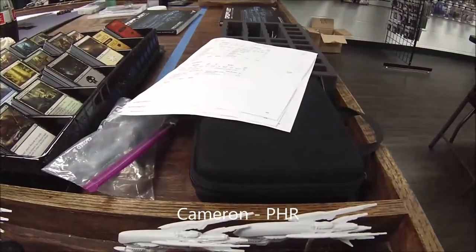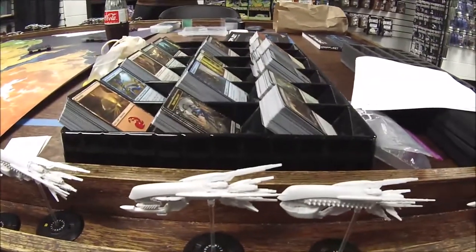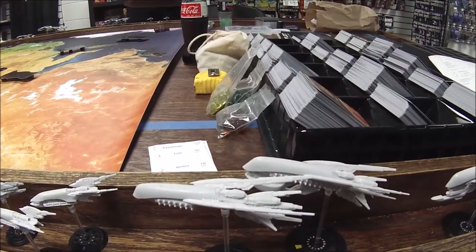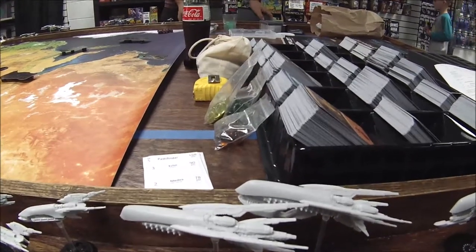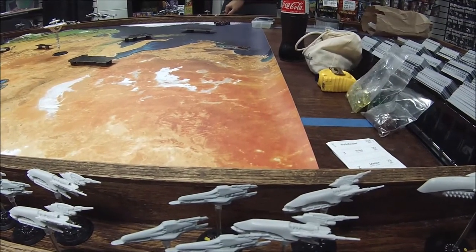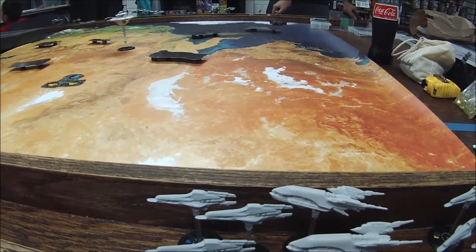Going through the PHR fleet: first a battle group with two Bellerophons. Next, one Bellerophon and one Orpheus troop ship. Then a battle group with an Orpheus troop ship and the Theseus light cruiser. We also have two battle groups each with two Medea strike frigates and three Corvettes.